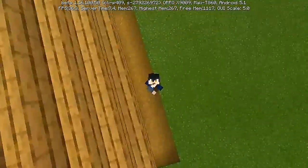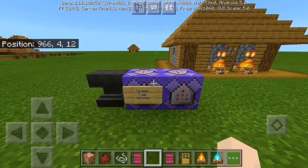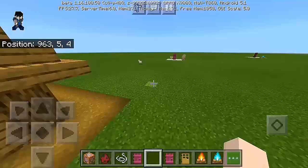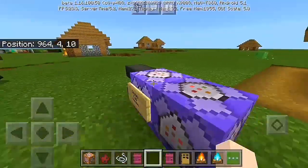Let's go right to it and start this command block tutorial. In this tutorial, I'm gonna show you guys how to spawn a house by using a spawn egg in Minecraft — which actually uses mob spawn eggs — just by using a command block.